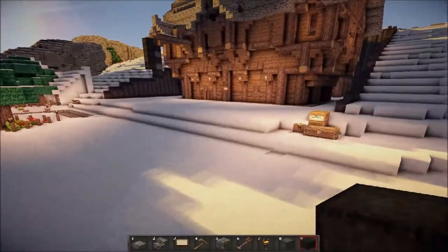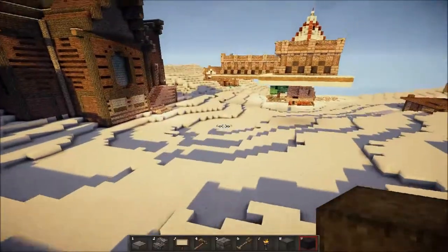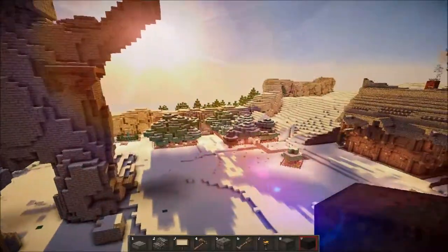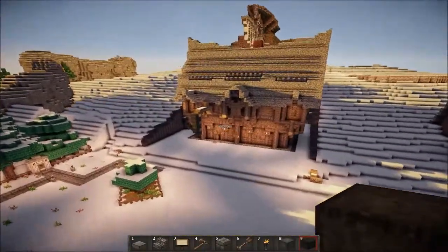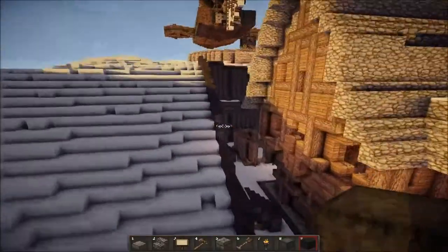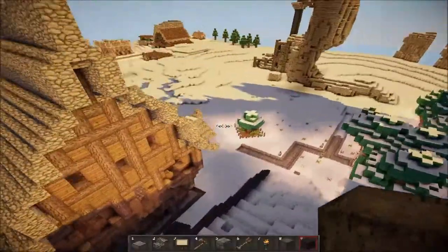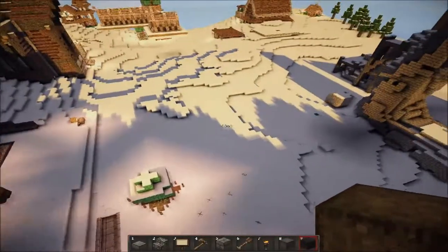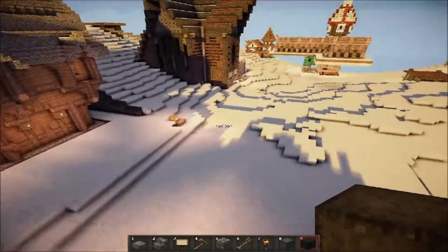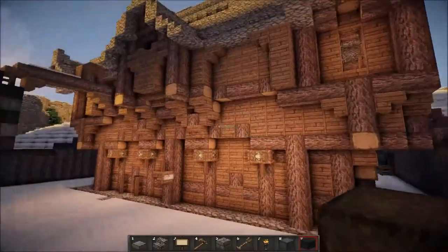Hey guys, it's Logos here with a new series called Building with Logos. I'm on the Crafting Ages server — if you ever saw my first video. In this episode we will be building with this brewery right here. The brewery is already built along with this wall in the back, but I want to improve it and make it better. I'm thinking about making a small ale building or warehouse right in front, and a way to load up large ale carts that come by.